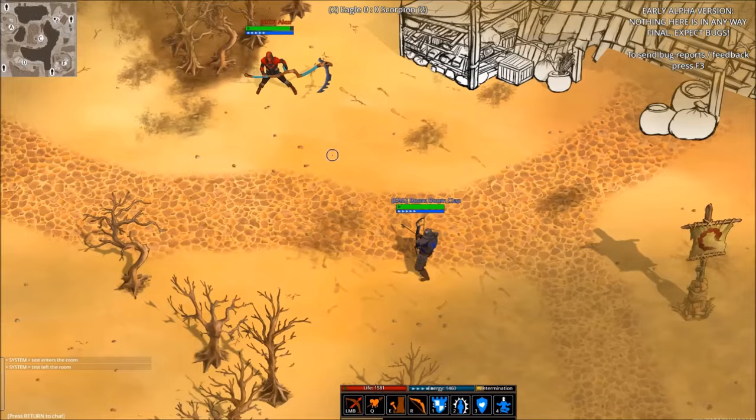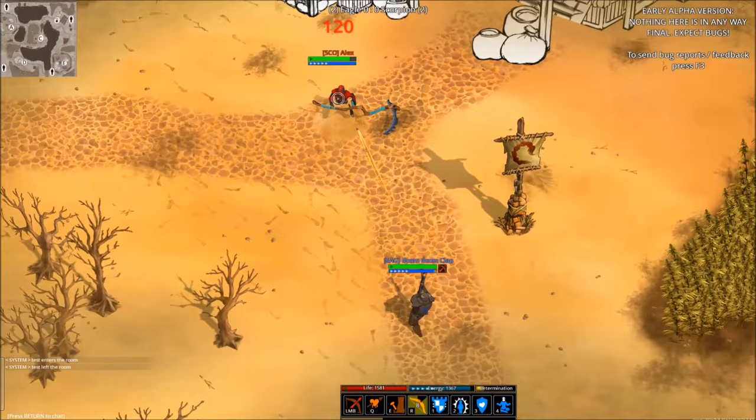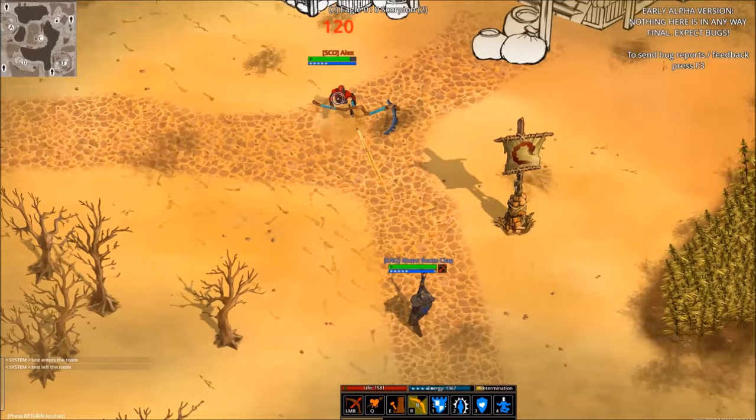The bow's fourth and final attack, Bow Swing, is a short range bash attack that pushes back an enemy who gets too close.